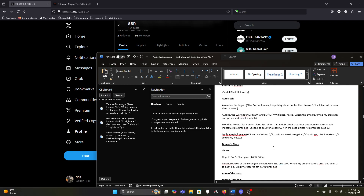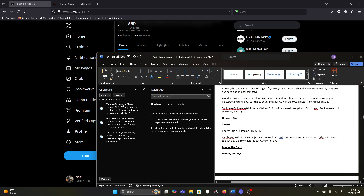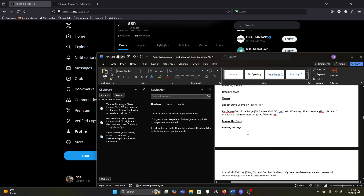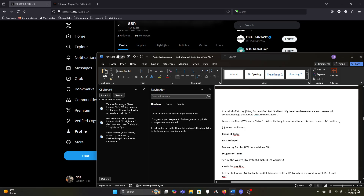Assemble the Legion is fine. Frontline Medic is one of those — we attack with it and our things aren't vulnerable this turn. Sunhome Guildmage does two things we're okay with but doesn't do either particularly well, so it'll either get cut or something else will. Elspeth and Purphoros are almost definitely staying. Eros is fine for now. We can get rid of Launch the Fleet — we have to pay one per creature to make an additional one-one, so probably not.